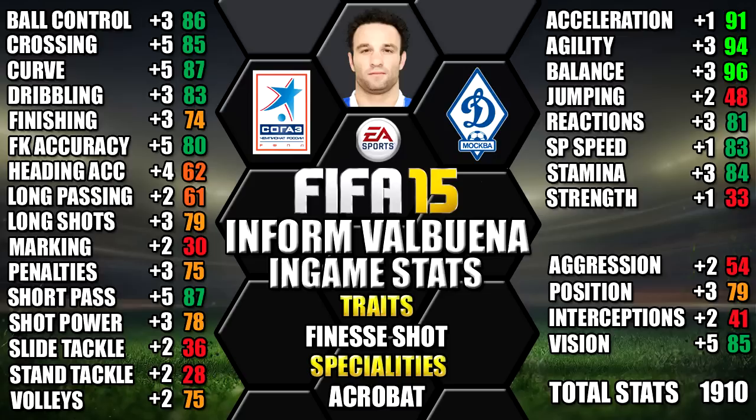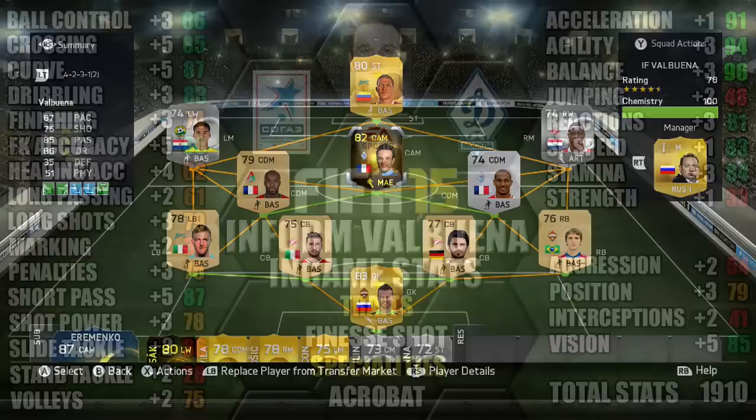We've also included all the upgrades over his non-Informed as a comparison, so you can see each individual stat upgrade — you can always pause the video for a close look. This is the team we used Valbuena in: a 4-2-3-1 Russian League team with Valbuena at CAM.